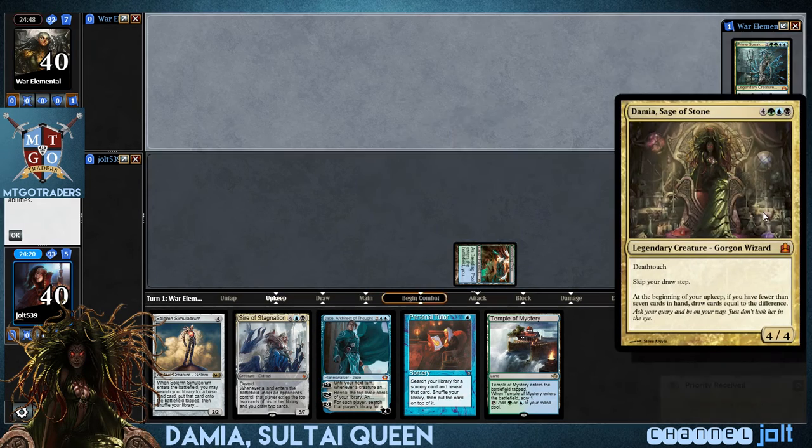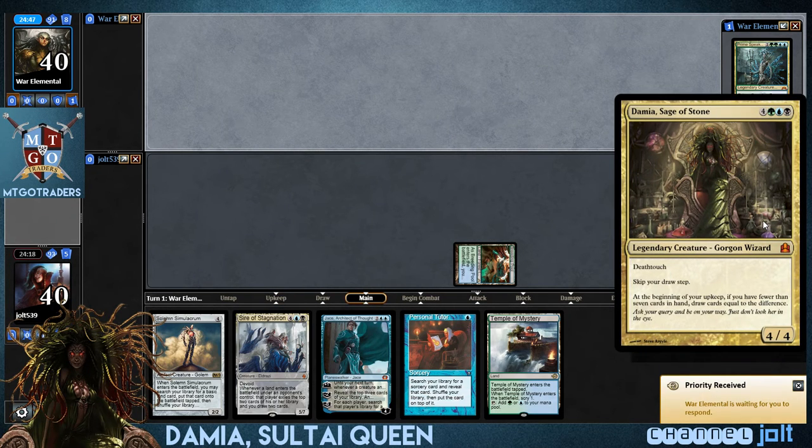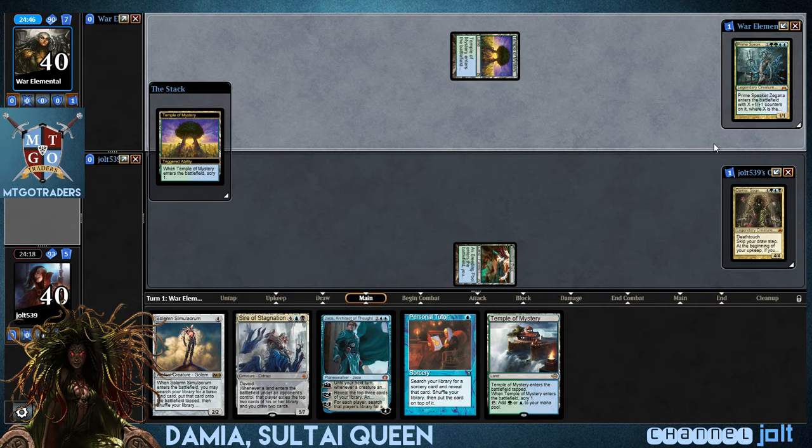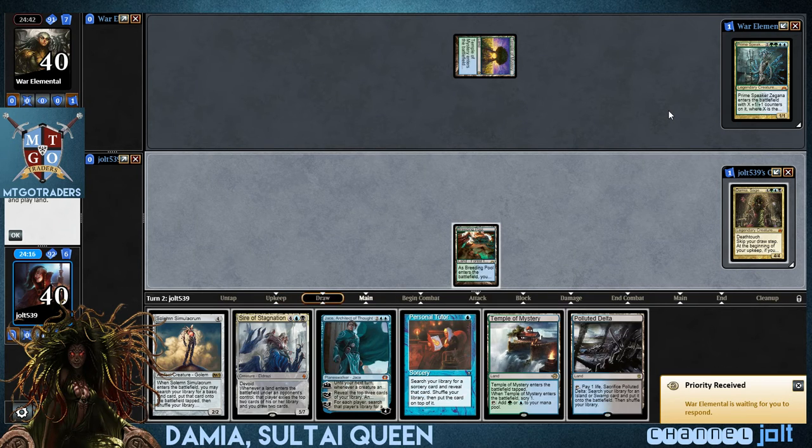So we're playing Damia, Soul Tide Queen, Sage of Stone. She has Death Touch. Skip your draw step at the beginning of your upkeep — if you have fewer than seven cards in your hand, draw cards equal to the difference. It's a really good card. I enjoy it. Really fun commander. If you're going more of a spike or a control build, pretty good.